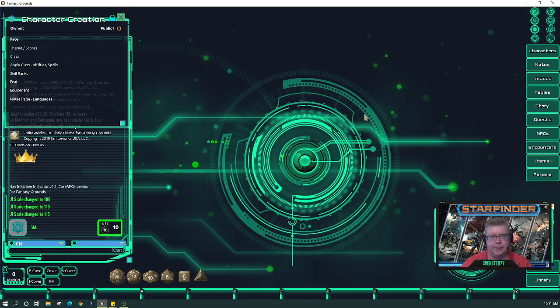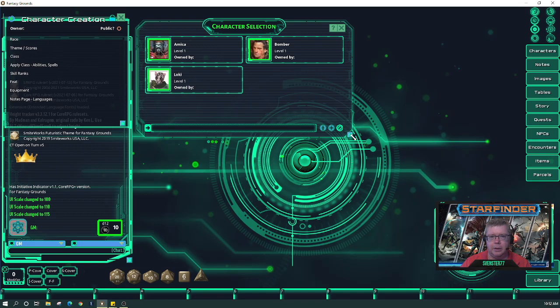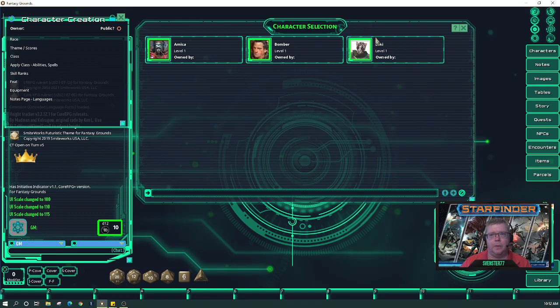We've been toying with the idea — me and some streamers out there — of me running a campaign with Atomic Hero Squad, Zinlu, Dan Dazzle, Lock It Down Becky, some of the streamers that gravitate to each other's streams. Several of them have expressed an interest in Starfinder, so this is exactly what I would run them through. I like to have about 12 to 15 characters for people to choose from, so when they go through they have a lot of choices, not just three.